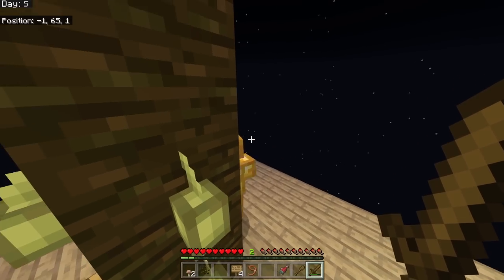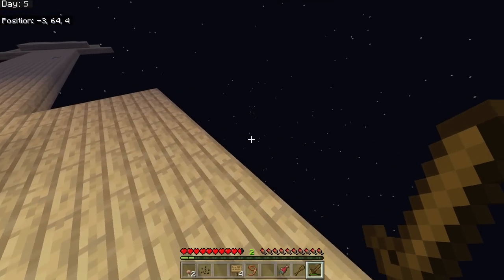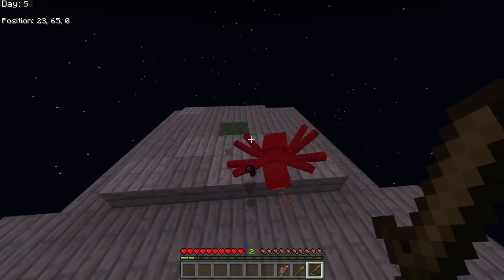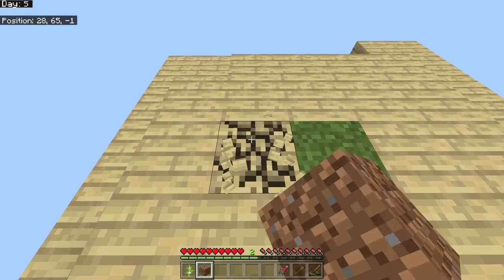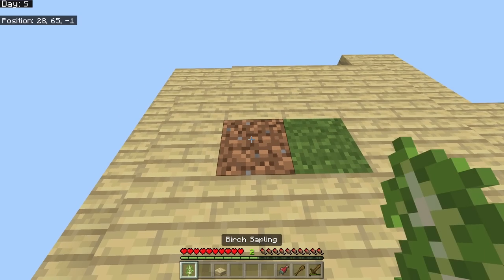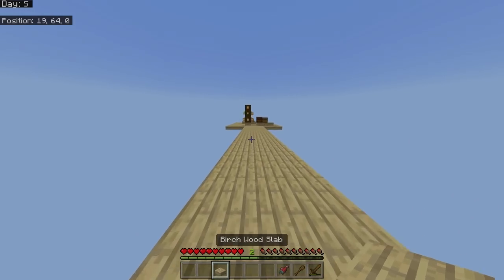A skeleton with full gold armor spawned - scary stuff - but I stupidly knocked him off the edge. I also placed another dirt block to try to get the grass to spread. I'm hoping if there are two grass blocks it will eventually spread and I'll get passive mobs spawning.